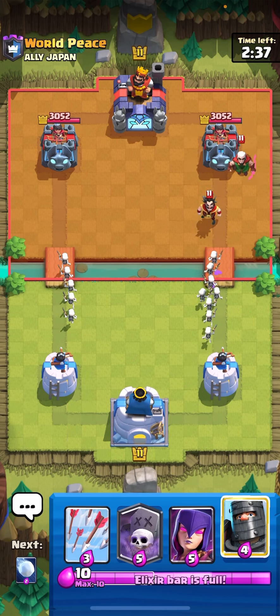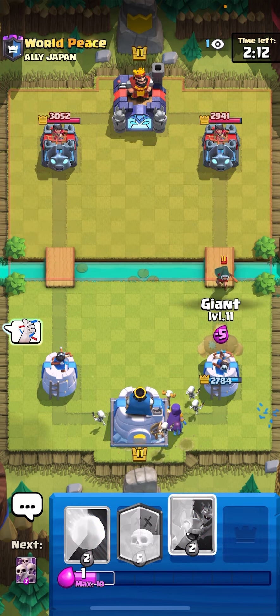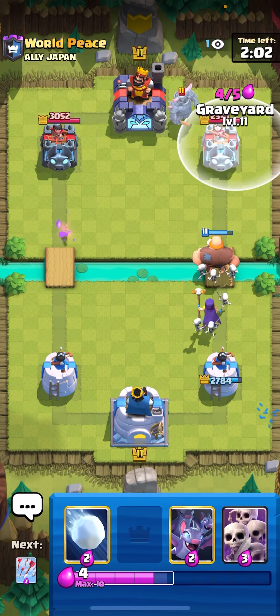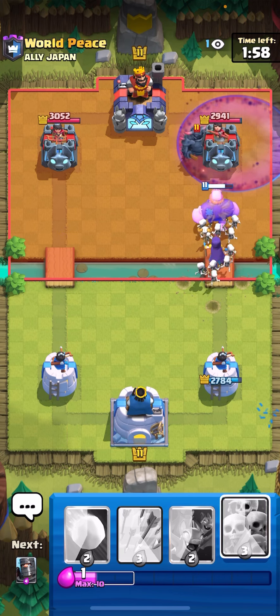Really all we gotta do is drop giant graveyard to bridge and win, but I think our opponent's playing bridge spam which is actually a really hard counter to this deck because they have poison. I'm gonna go for giant to tank the bandit — they have poison for the graveyard and they have PEKKA for giant. We actually played it low there.